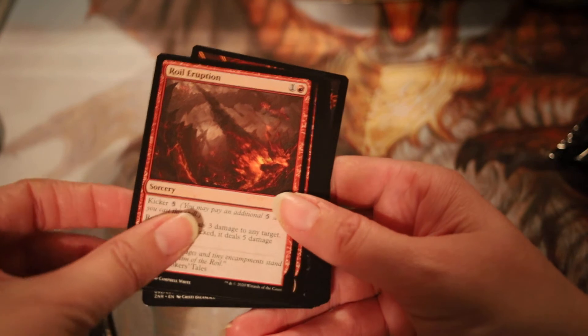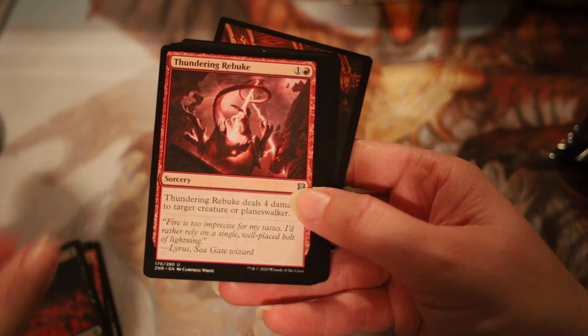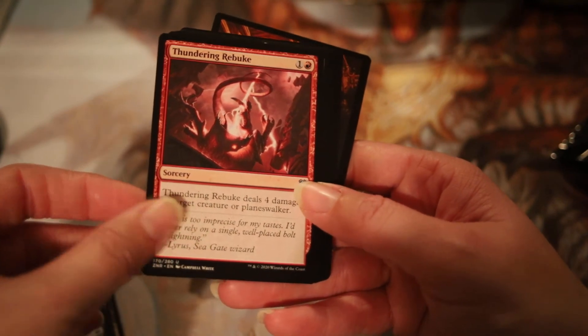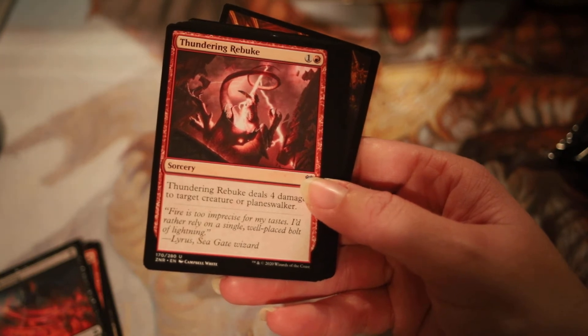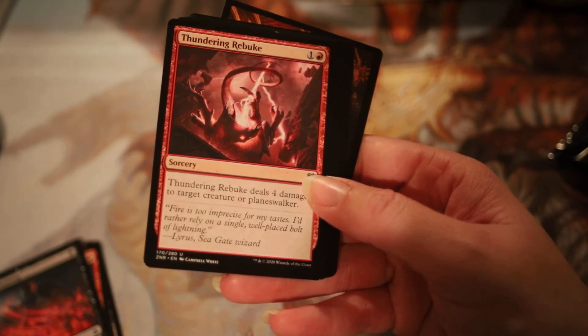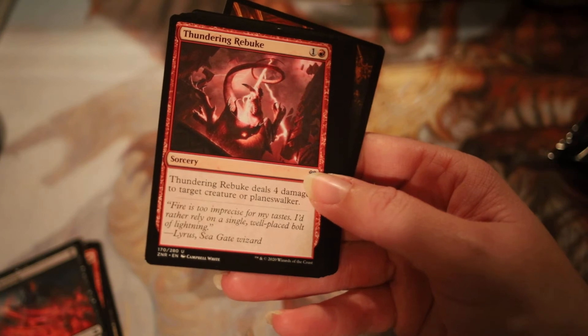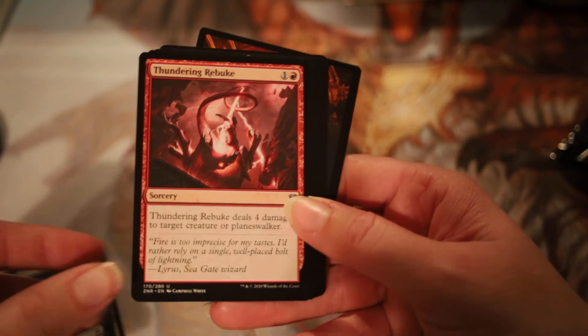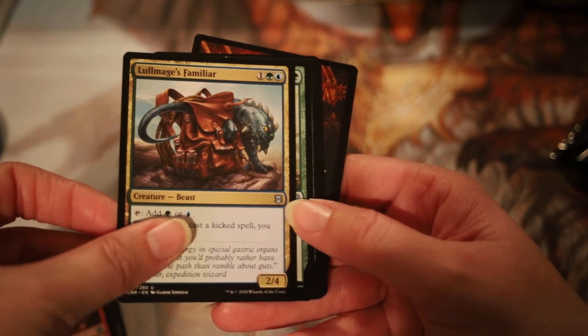Beast, Sorcery, Warrior, Instant. Fire is too imprecise for my tastes — I'd rather rely on a single well-placed bolt of lightning. I'm not seeing wings so I don't think that's a dragon, which is just as well. Oh, that is so cute.